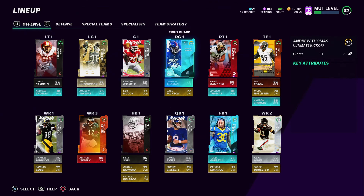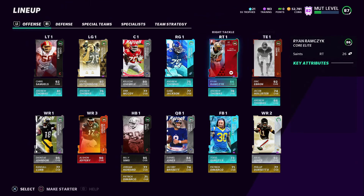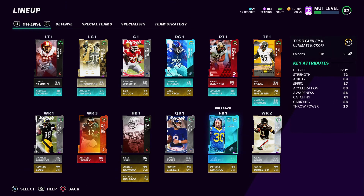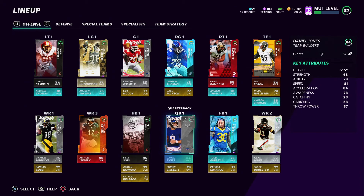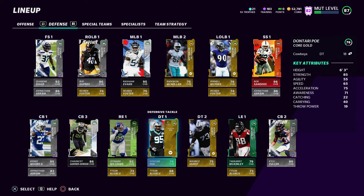Alright guys, this is the team — we got a fully elite offensive line, Eric Ebron at the tight end, three receivers, Billy Simms and Todd Gurley as both running backs, Daniel Jones at quarterback. Defensively we got a lot to be desired, but I'm gonna be staying in the nickel defense. Bob Sanders is gonna be my user, we're gonna have a pretty solid secondary. We got the Jets on offense and defense as the playbook — that's the team, that's the scheme.